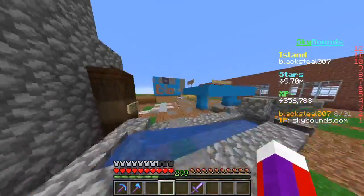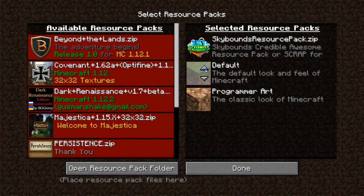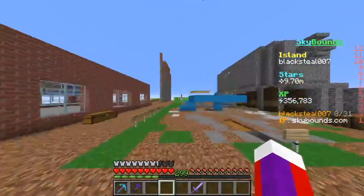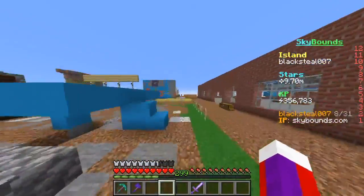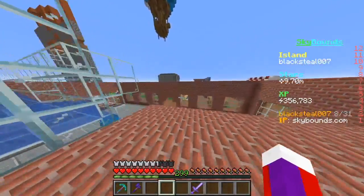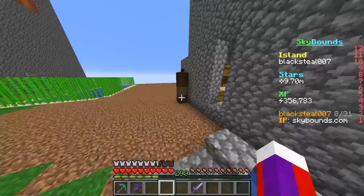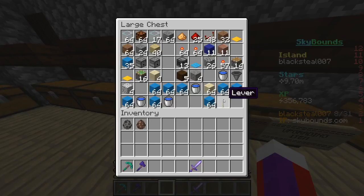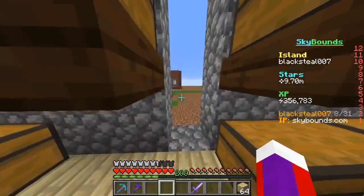I'm gonna go back to the texture pack I was using because I'm not a big fan of not knowing what this stuff is. I'm not lying to you when I say somebody scammed me on this Skybound server. You've seen me actually do slash sell compact. I also want some cobblestone — I want to finish building this.